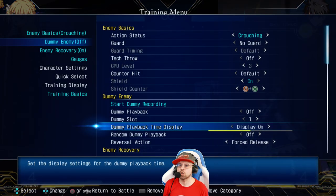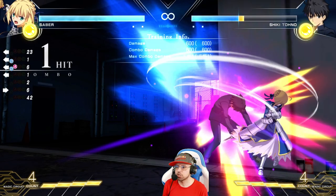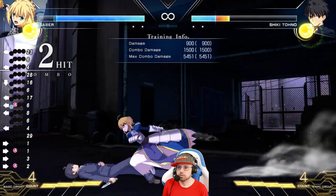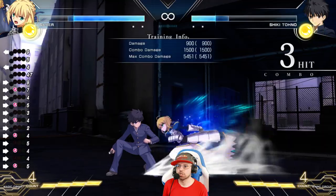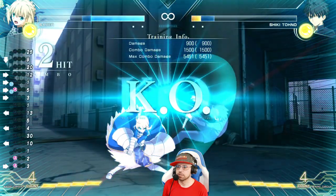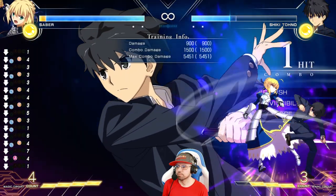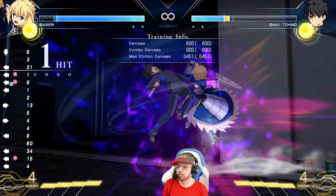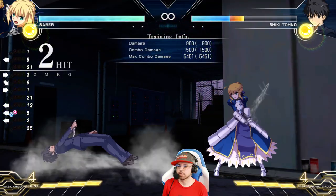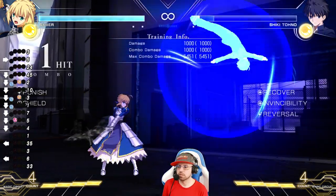If they're scared and go for a reversal, you get a free combo every time — very strong option select. This doesn't just cover their wake-up heat, it can also cover some other things, but the timing is strict. The B uppercut version looks more realistic and is more doable — definitely give it a try.